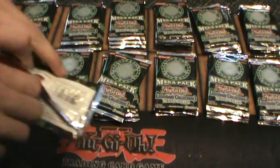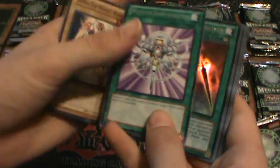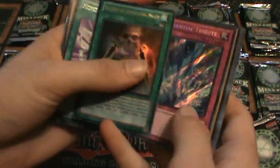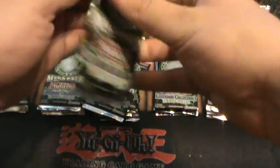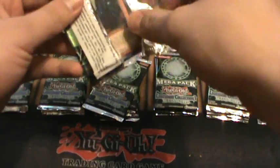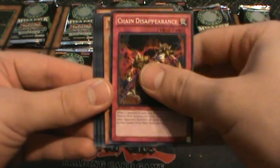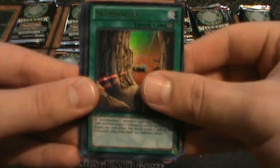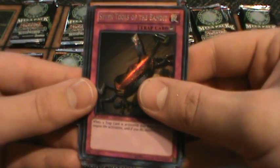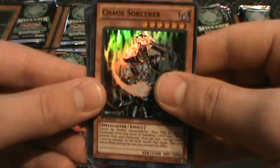Super Rare Creature Swap. Monster Reincarnation, Swords of Concealing Light, Super Rare Torrential Tribute — I like that. And then the McDonald's promo — I'm not going to even try to pronounce it. Tomb Mouth Sorcerer, Necro Valley Ultra Rare, Seven Tools of the Bandit Secret Rare, and Chaos Sorcerer Super Rare, which I'm going to put inside my Chaos deck.